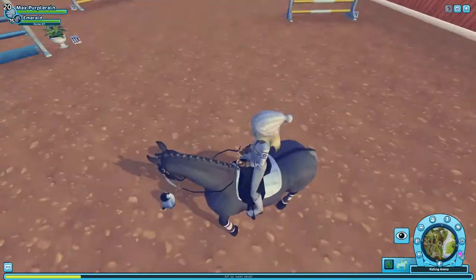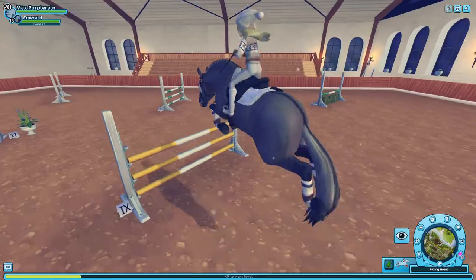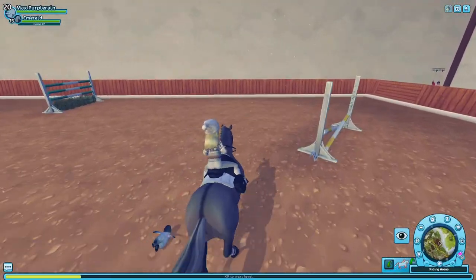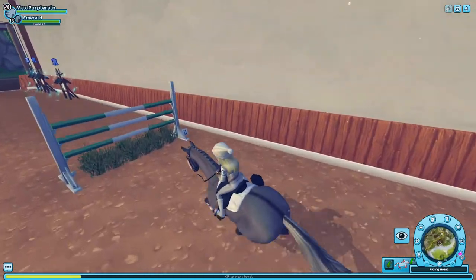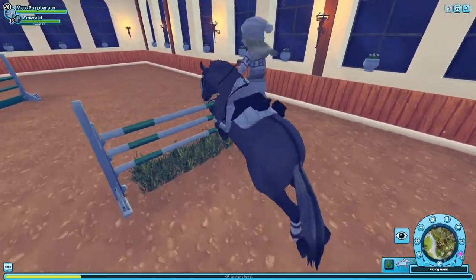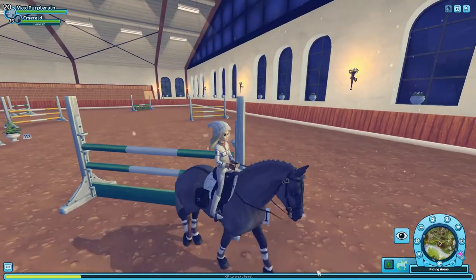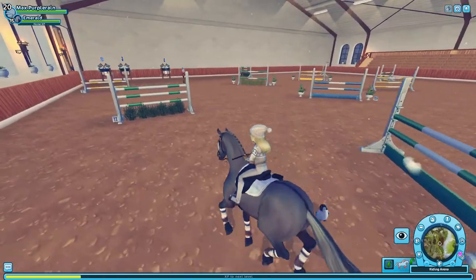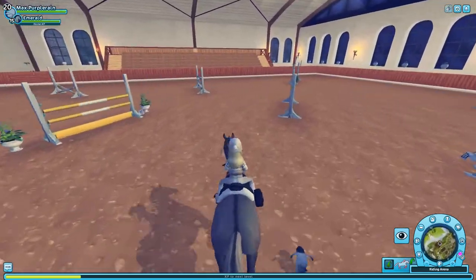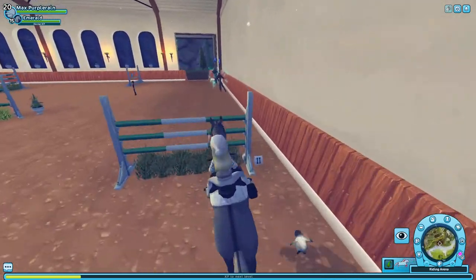So I'll show you if I can do it correctly again. If you jump here — you can see how it goes to canter, but if you spam whichever way you're going, you go straight into the slow gallop. I'm trying to get this wrong, but it's difficult.